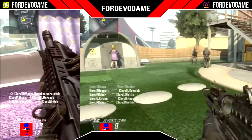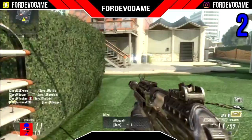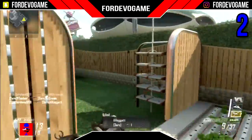Coming in at number 2 we have the S12 from Black Ops 2. You'd swear this was all Black Ops 2 guns on this list — there is a Black Ops 1 gun, I promise, just stick with me. The S12 is a semi-automatic shotgun and is really only good at close range, so it's not too reliable unless you're nearly nose to nose with the enemy. It has 10 shells in the clip and 14 in the extended magazine.